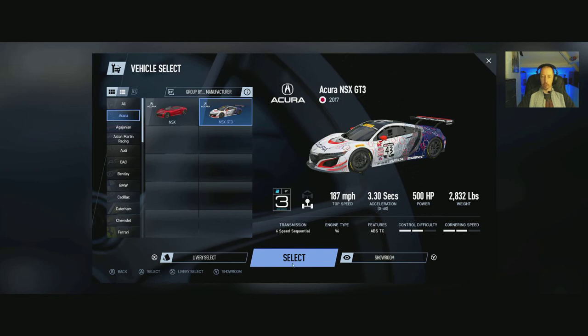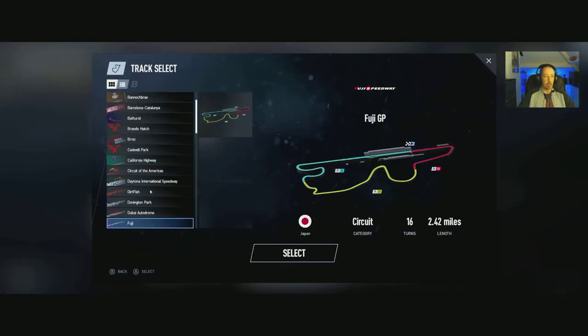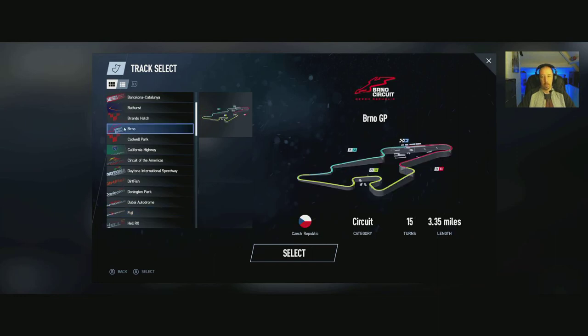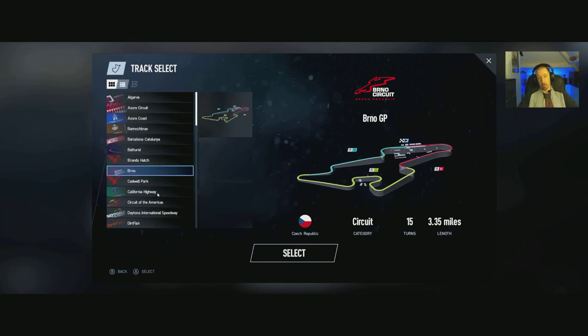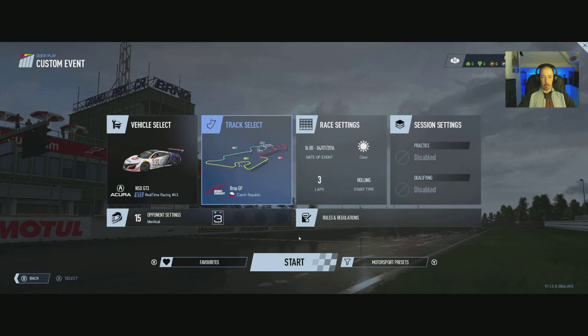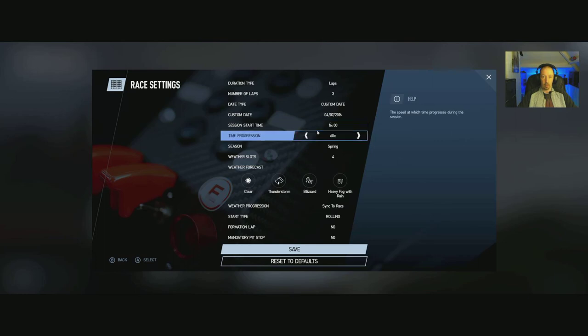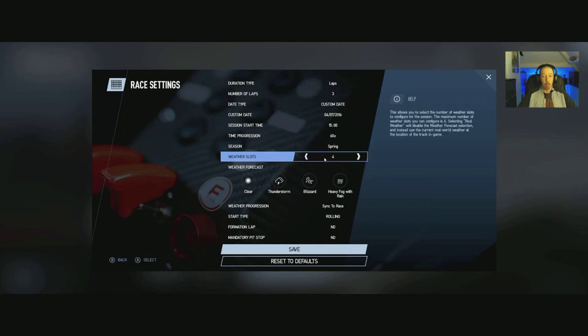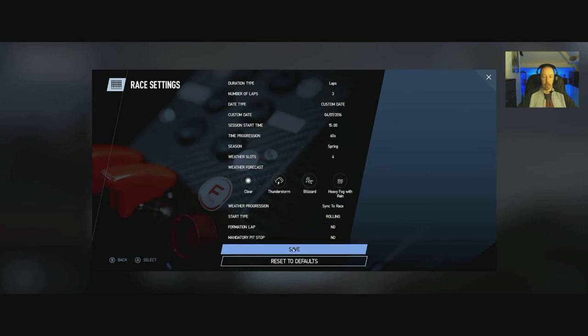There's an awful lot to do with photos and showrooms and stuff — really nice. Select track — there's loads there. For a slower look at the track list, see my other video linked for the review. Let's set up race conditions: starting at 3 o'clock in the afternoon, time speed at 60 so it whizzes through to night, weather slots set to 4 — we've got clear, thunderstorm, blizzard and heavy fog. Great for a supercar — bound to fall off the track all the time.